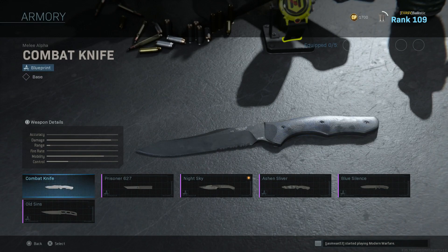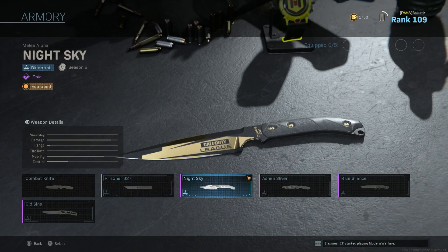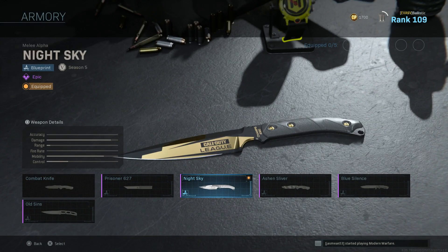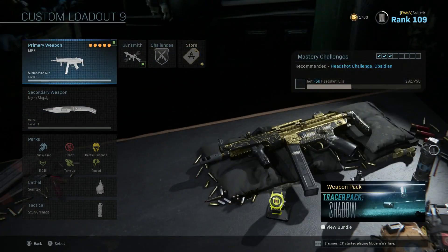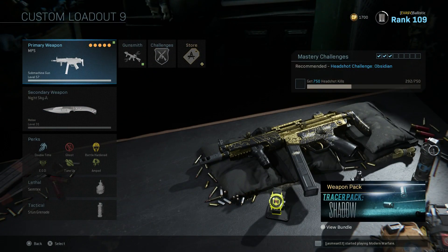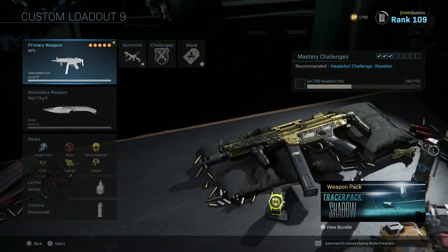At first I thought I didn't get it because I thought it would be listed under Champs 2020 like the other stuff, but it's just called Night Sky. I don't know why, but yeah - it's called Night Sky. If you don't see Champs or Call of Duty League on there, it's called Night Sky, so look for that.